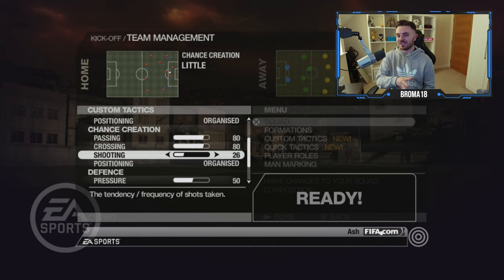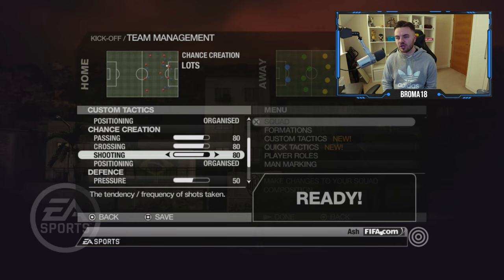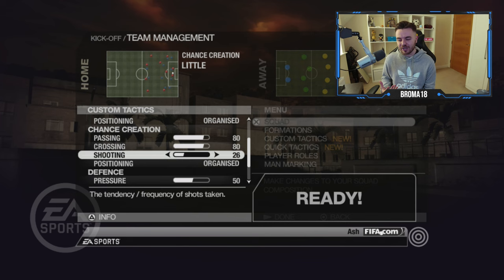There's also a very interesting shooting slider which can be set to little, normal or lots. This dictates the positioning of players around the 18-yard box. With shooting on lots, players get into positions for rebounds or shooting opportunities. With it on little, players are more likely to show for the pass even inside the box - they expect you to work it in rather than shoot. Something we don't have in FIFA 23, but it really changes the complexion of how you attack.